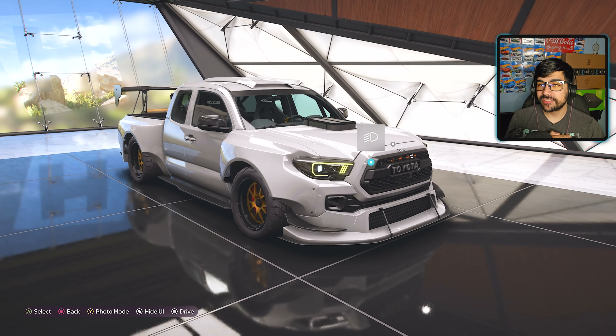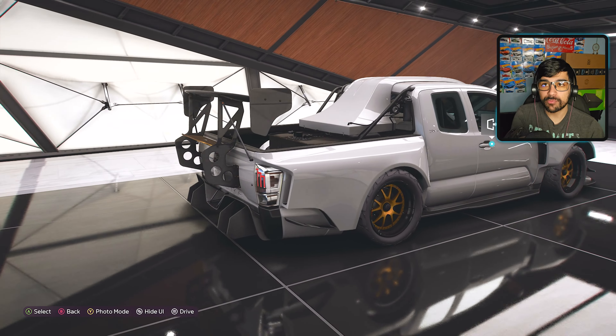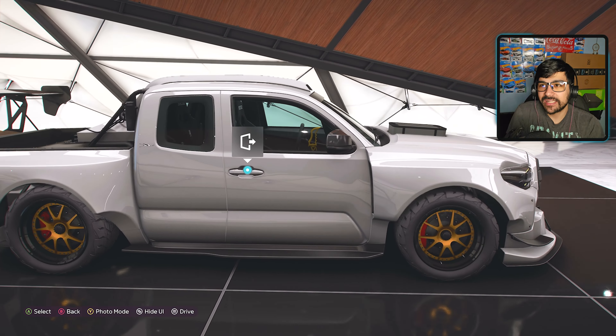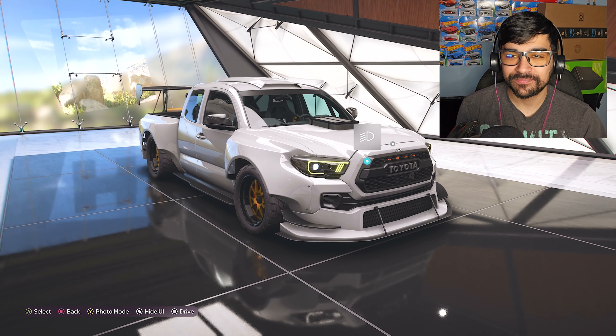The Tacoma now has to go up against the Deberti Pre-Runner and see if it's going to be faster in a standing quarter mile. This Deberti Tacoma has the 1,379 horsepower it had in the last video because I fully upgraded it there, so I'm not going to bother showing the upgrades again — it's the same as the last episode.